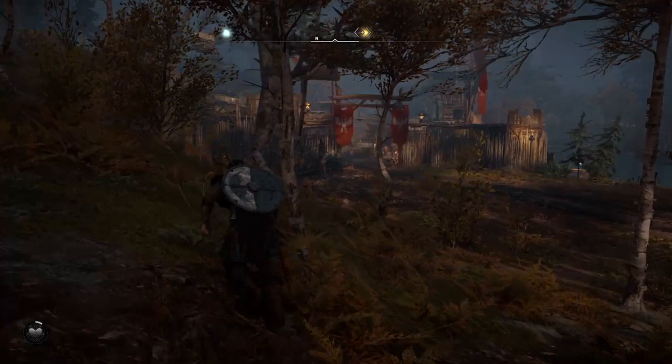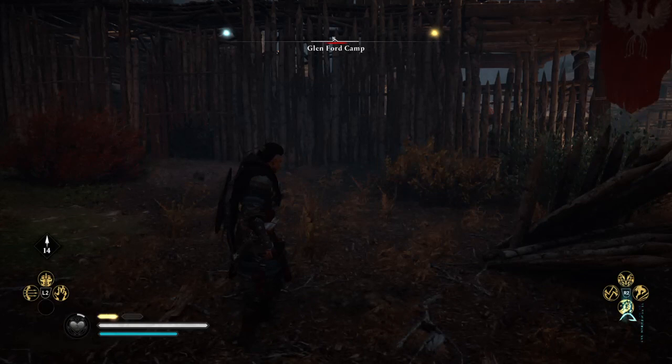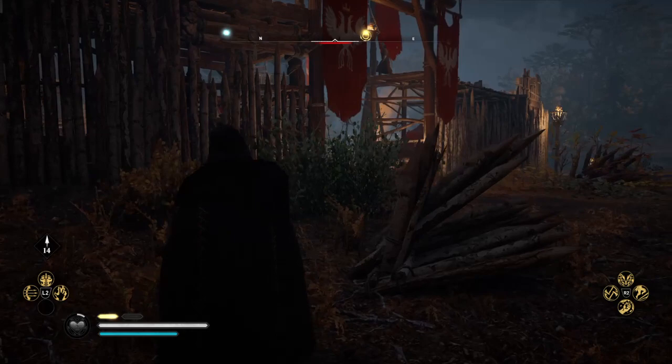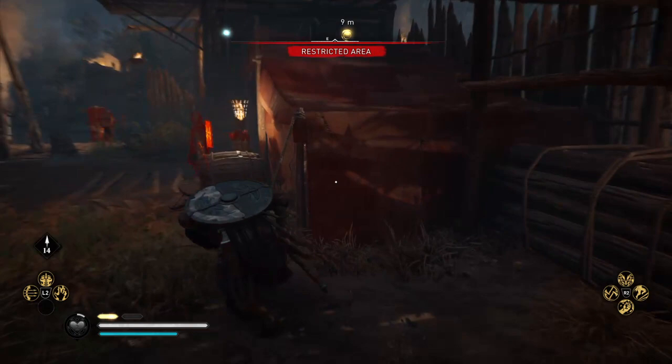There's three of them in here. Two can be gotten relatively stealthily, and then the third one's right in the middle of the camp — like, who designed that? I've never been able to get the one in the middle quietly, so I always get it last. The hood's not going to do a ton of good, so your best bet is just to sort of wait for dark.